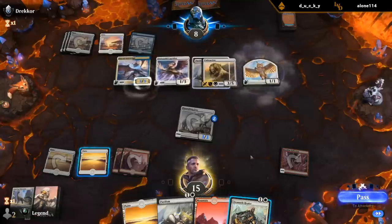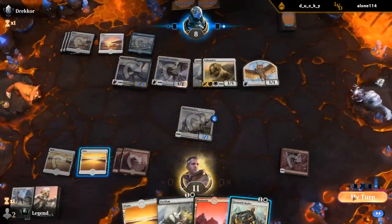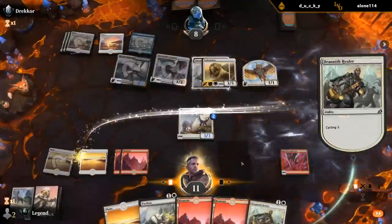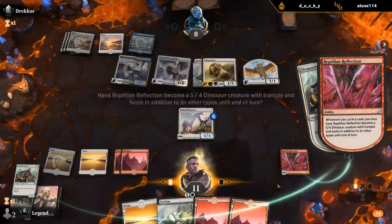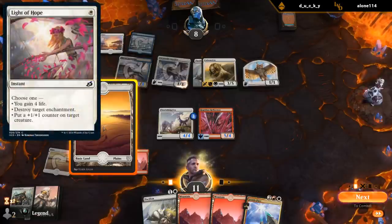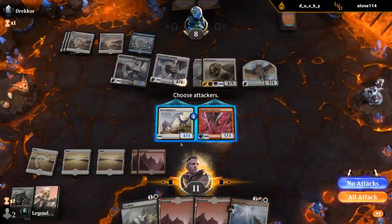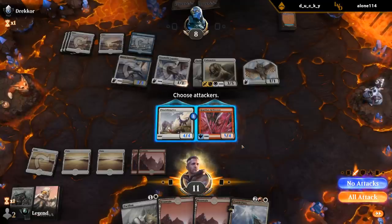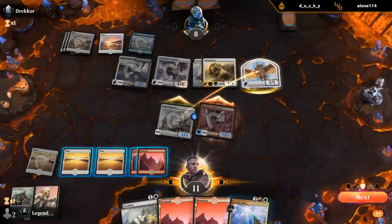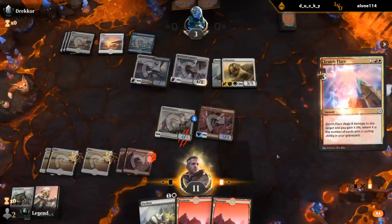No fear — they should be dead here. Even got the Zenith Flare. I could have Light of Hope to survive, so I should attack. Opponent can jump and then I Zenith Flare them for 3. Doesn't matter — no fear.